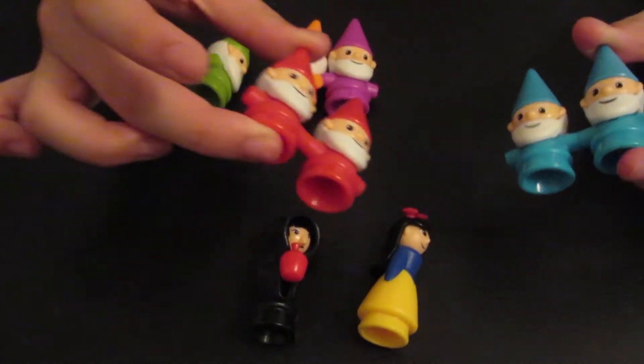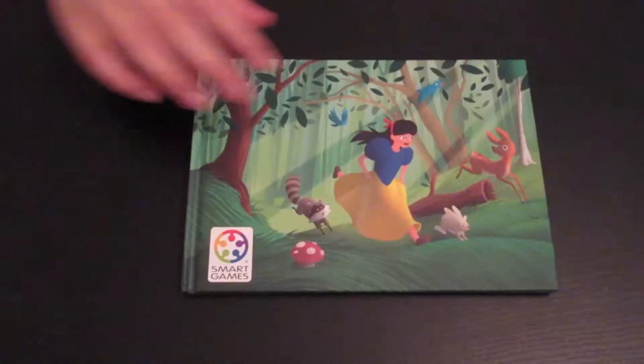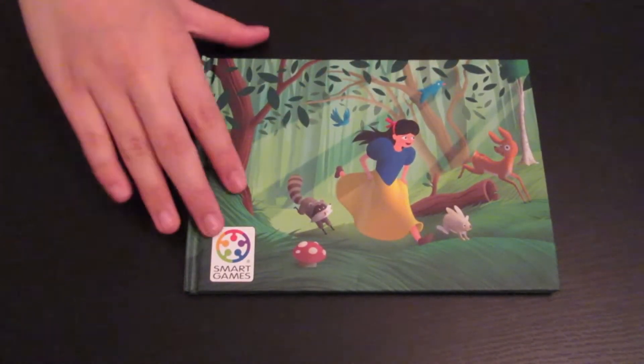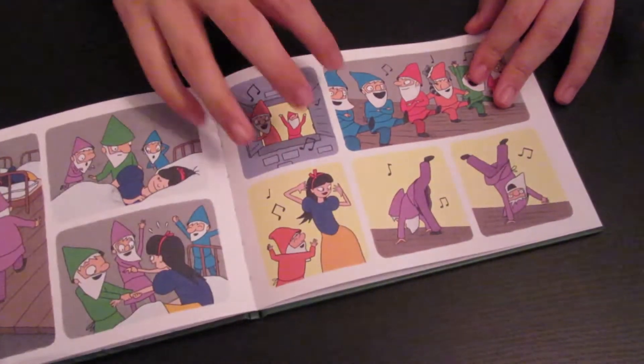These ones are twins and they're one game piece that takes two spaces. There's also one Snow White picture book with many beautiful drawings inside it.